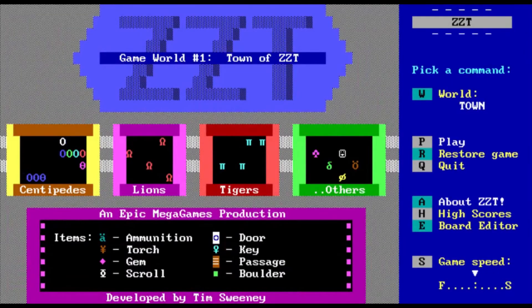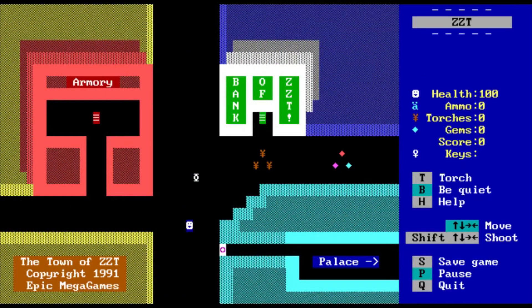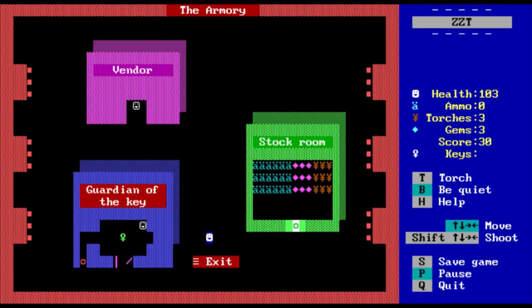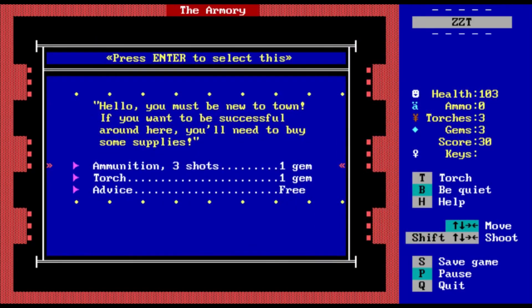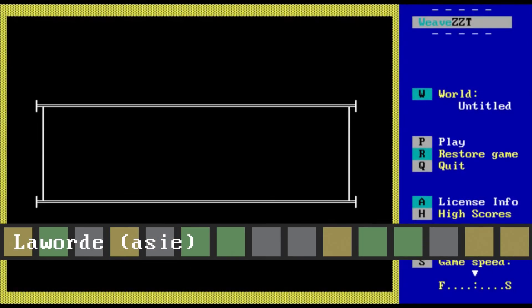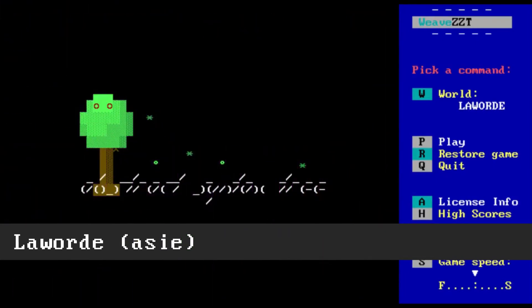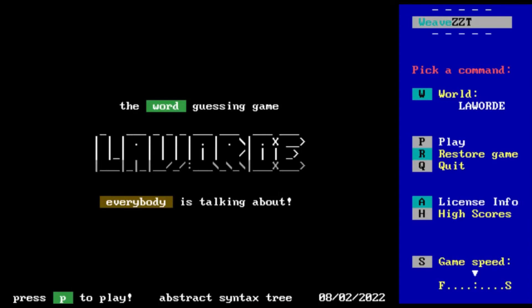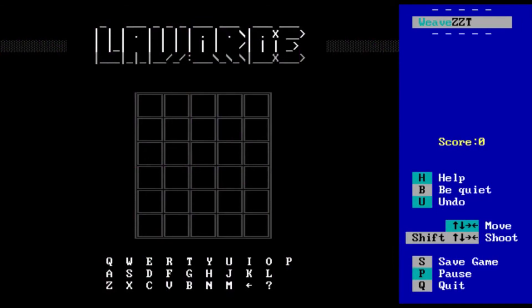Next is a bit of a weird one: LaWord, built on a fork of ZZT. ZZT was a 1991 adventure game that also let you create your own games, and it happened to be the first game created by Tim Sweeney. That's right — the man who made ZZT then grew his company into a gaming juggernaut by creating such games as Unreal Tournament and Fortnite. Selecting letters is done with the arrow keys and it runs quite slowly, even on a 486. But kudos to the creator for the unconventional implementation and for not having the double count bug.